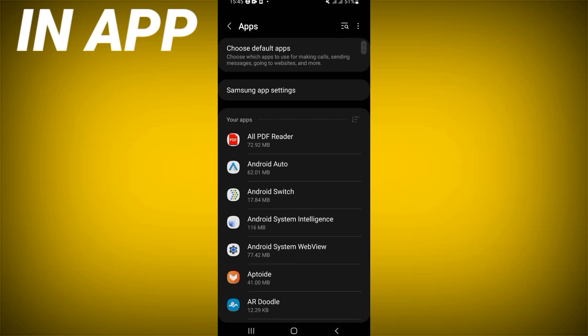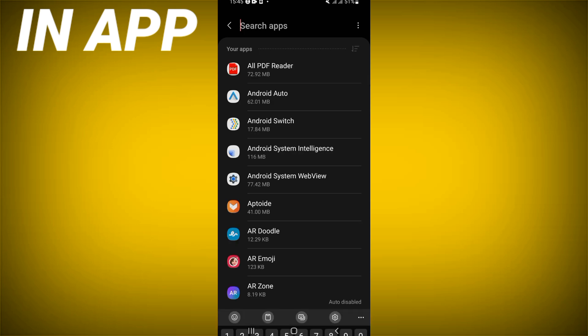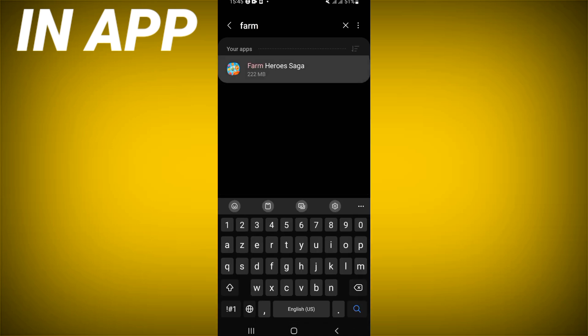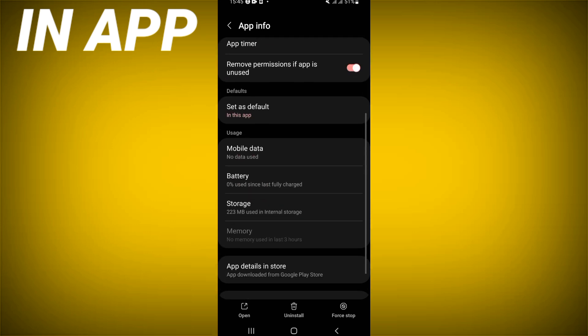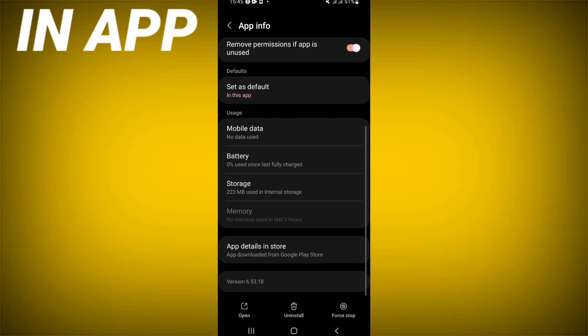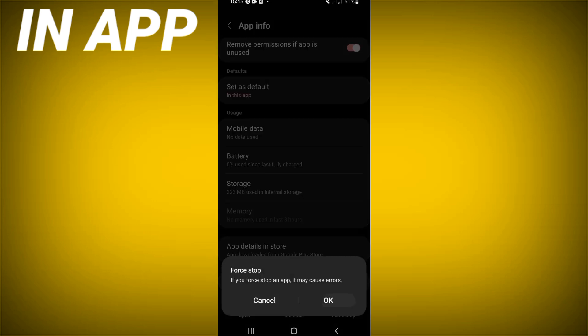Click on the apps option and search for Farm Heroes Saga and click. Scroll the list down, click on storage, click clear cache, go back, click force stop, and click OK.